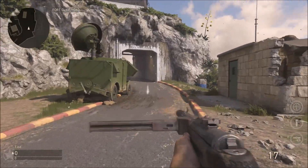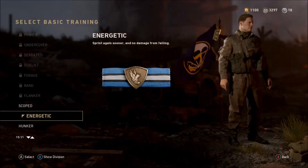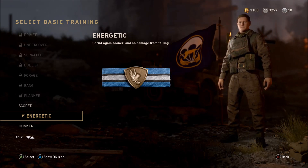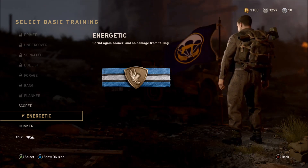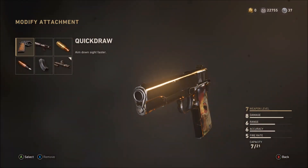That division gives you the time to aim at the enemy's head for an accurate headshot. If you want a bit of quickness since we're using pistols, the Energetic basic training perk helps you sprint again sooner. So I chose Energetic along with Mountain Division.